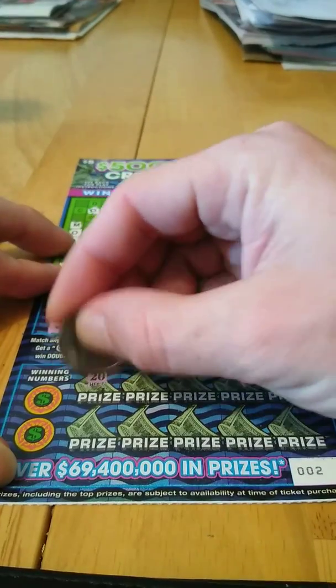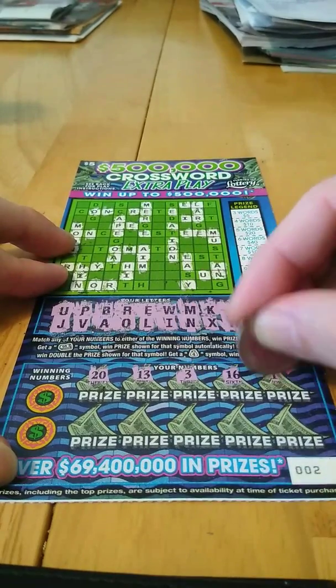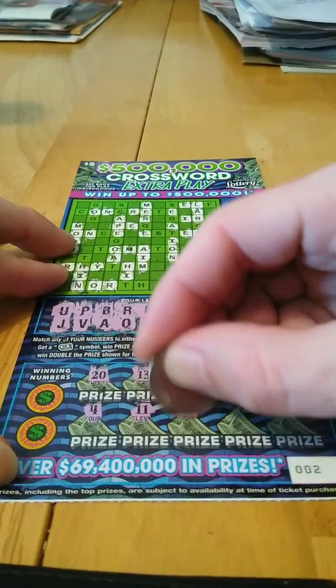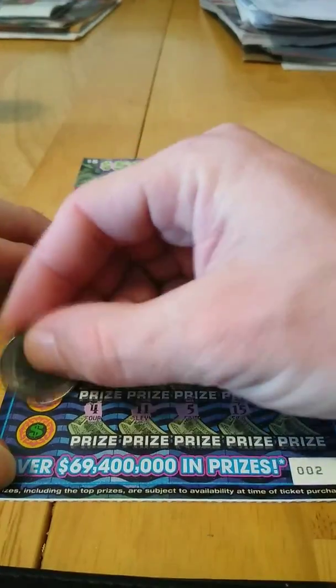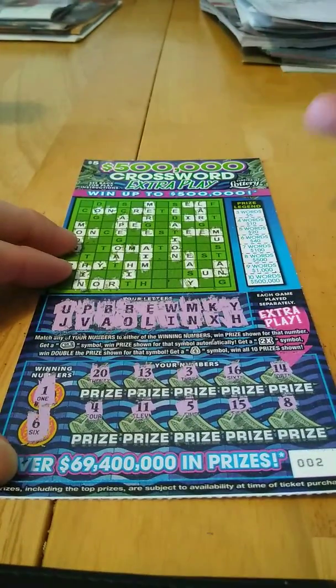Two winning numbers. Let's do a symbol hunt: 20, 13, 3, 16, 14, 4, 11, 5, 15, and 8. So no symbols. 1 — nope. And 6. So this one's a dud.